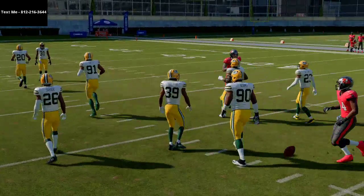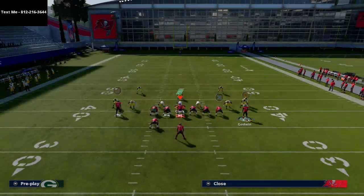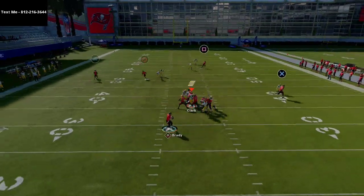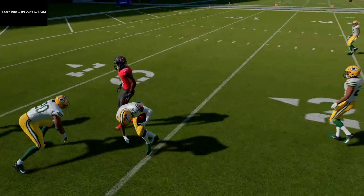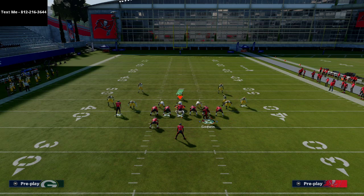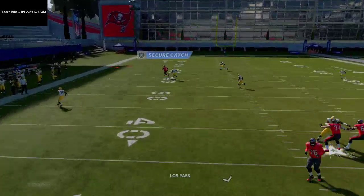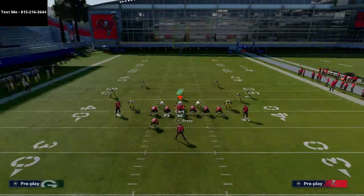If they press coverage, this play actually works even better. Against press, Godwin is going to torch it over the top of the defense off the jam. The fullback should be on a swing route, not a wheel. If they don't have a safety over the top — not playing Cover 2 man or anything like that — you should often get a one-play touchdown, as long as you get time in the pocket. That big separation against man coverage is exactly what we're looking for.